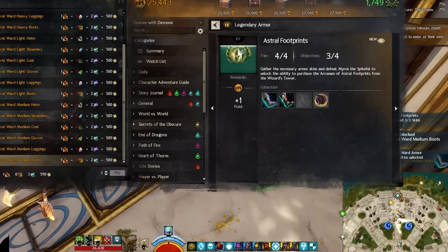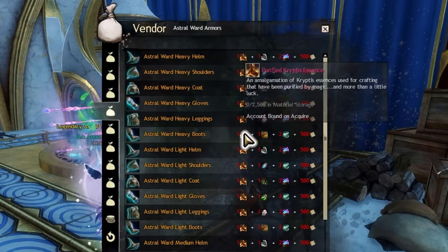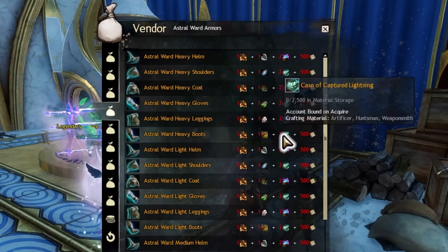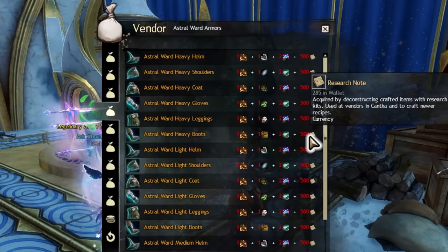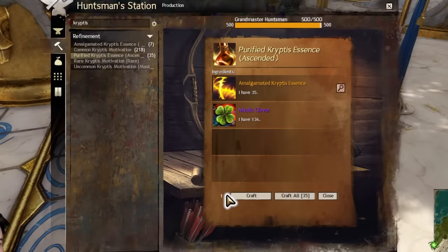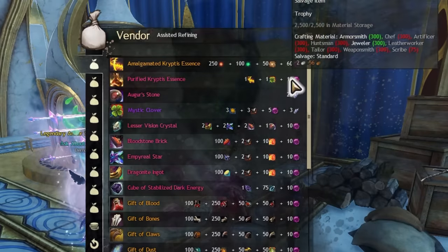Pick whichever armor weight you prefer — it doesn't matter, it will give you the skins for all three. To purchase the two items from Lear, you will need some purified cryptus essence, a gift of something (for example, if it is a Gift of Claws, it is made with a bunch of claws by various crafters or by Lear for 10 ectos), and two items from a Soto map meta or exchanged for 250 of their smaller versions. And research notes — everybody's favorite. The only new item here to talk about is purified cryptus essence, which is made by combining an amalgamated cryptus essence with one mystic clover by a crafter, or having Lear do it for 10 ectos more.